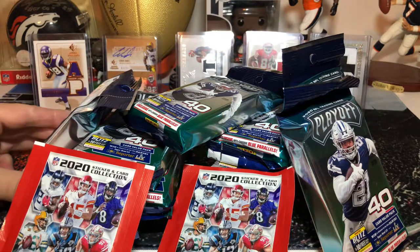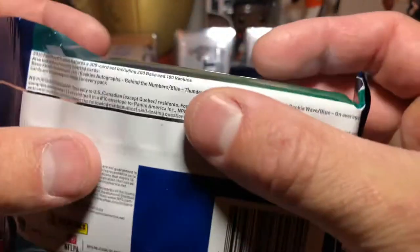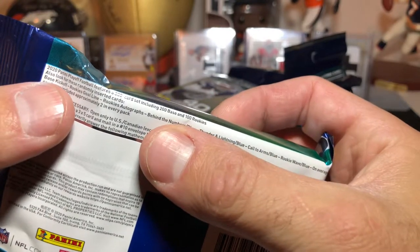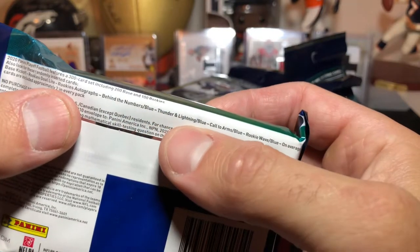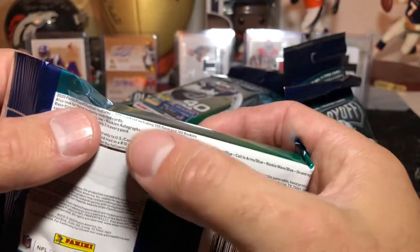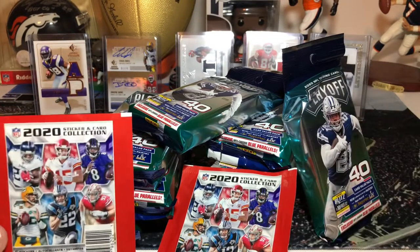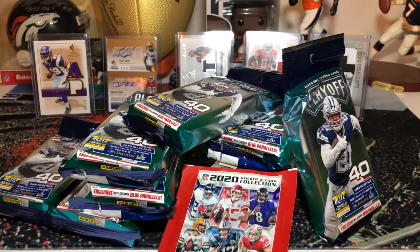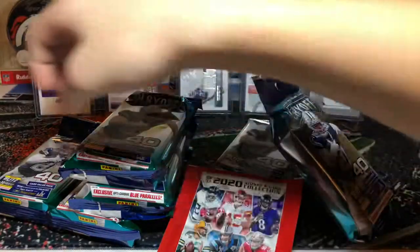We're looking at $5.50 a pack. Look for randomly inserted cards: rookies, goal line rookies, autographs, behind the numbers, call to arms, blue light, a bunch of different stuff. We are looking for at least one rookie autograph. We're going to go ahead and split up the packs. I'm going to grab the first sticker and let's start pulling packs away. We're going to end up with the same number of packs — five and five.